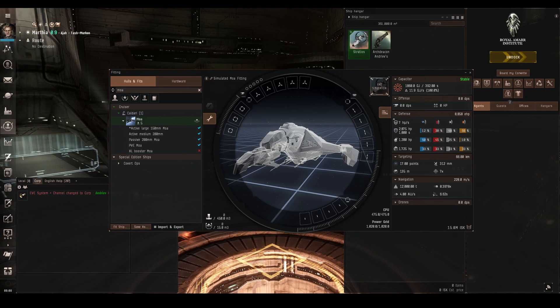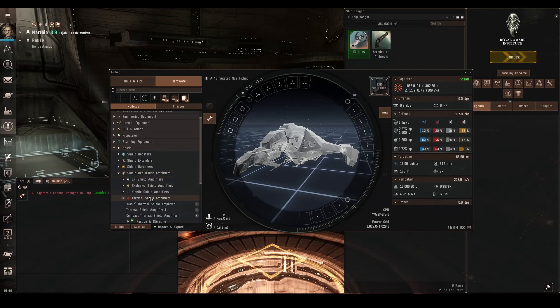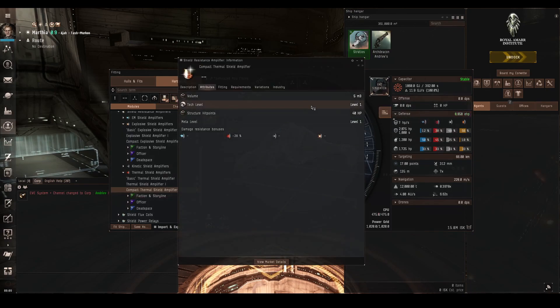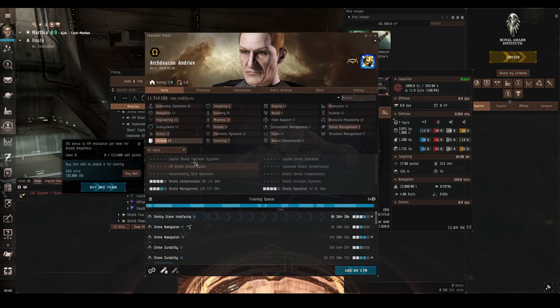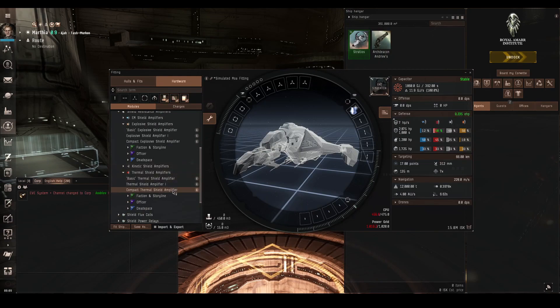You have quite a few options to increase resistances. In the hardware tab under shield, there are passive shield resistance amplifiers — one for each of the four damage types. These add a relatively small amount: 28% resistance to whichever type of damage you've picked. They're fairly easy to fit, only needing one power grid and 20 CPU. There are also shield compensation skills for each damage type, and with maximum skills these modules actually get pretty good.